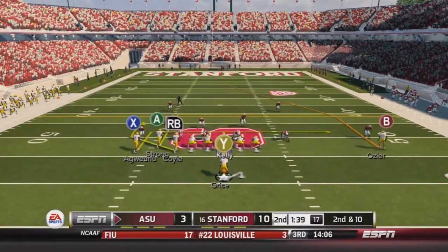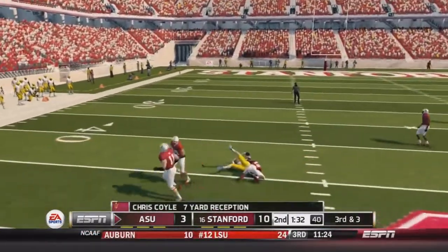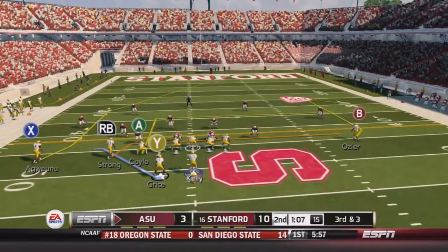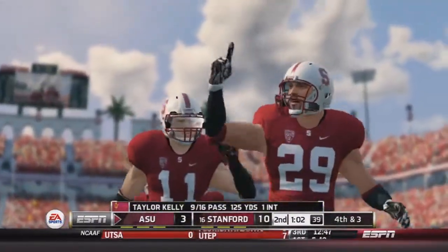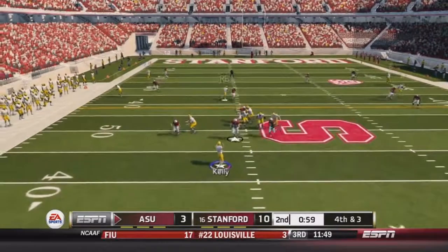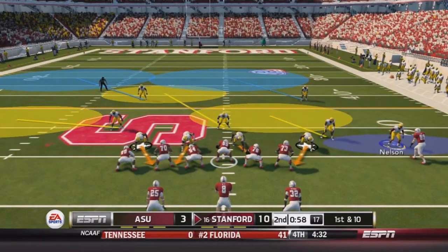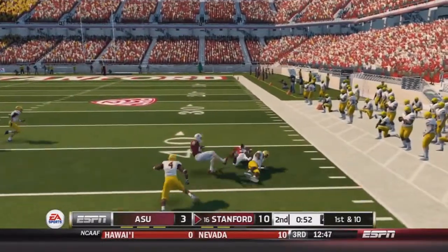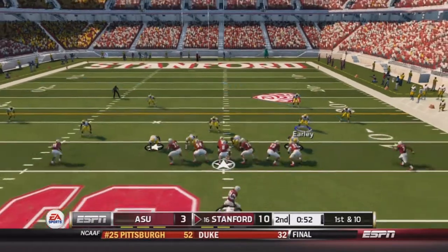Nice hookup once again. On 2nd and 10, Kelly under center with a bunch trips left — finds Coyle wide open for a gain of 7, making it 3rd and 3. Kelly in the shotgun, throws over the middle but overthrows it — didn't lead Coyle correctly. 4th and 3, we go for it. Kelly looking to throw but it's incomplete again with a bad throw. We give Stanford good field position. Still 10 to 3 with under a minute to go in the half.